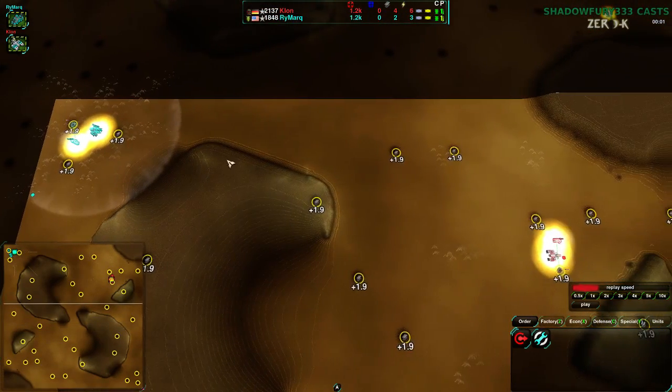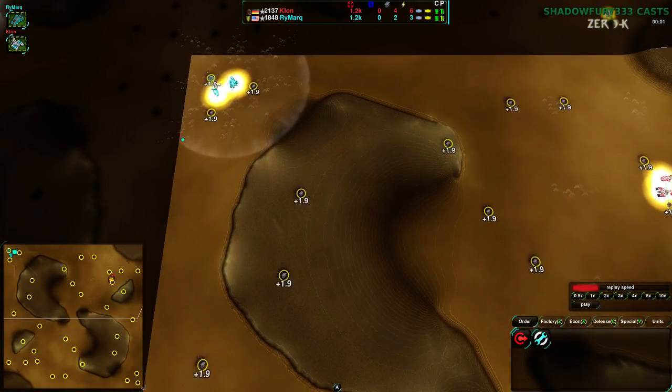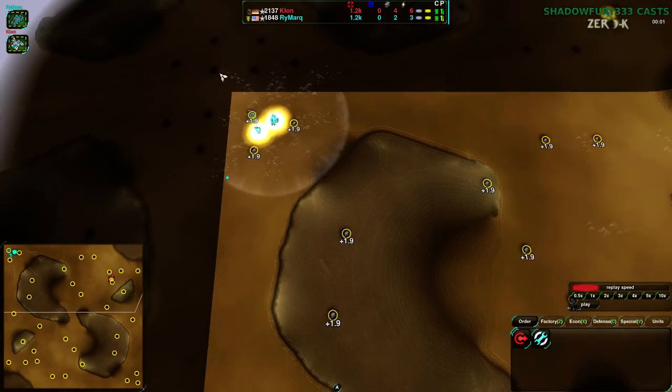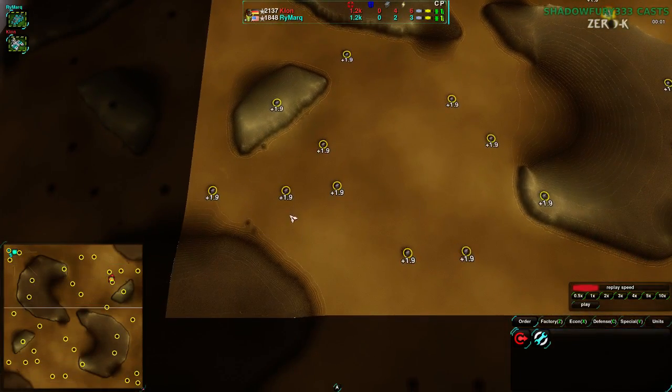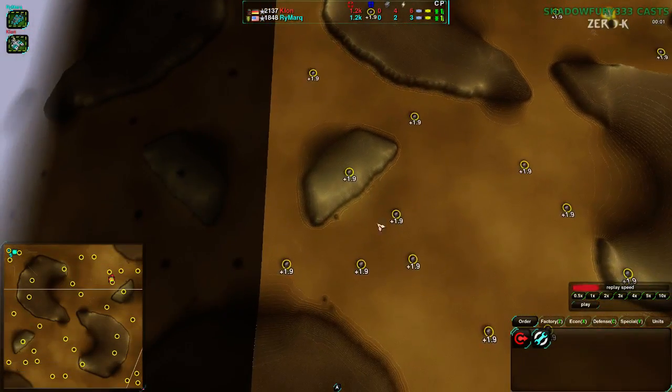The map overall is 1.9 everywhere, so basically plus 2. Pretty standard. You have a standard cluster in the northwest and the southeast, as well as the northeast and southwest. Typically players will start in the northeast to southwest.